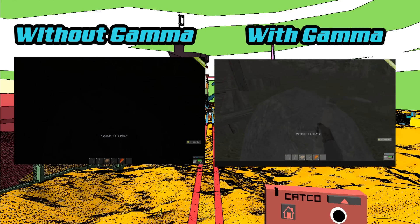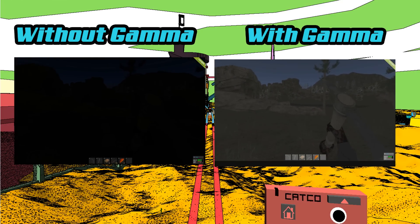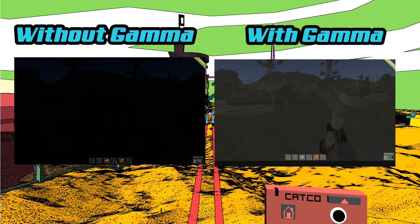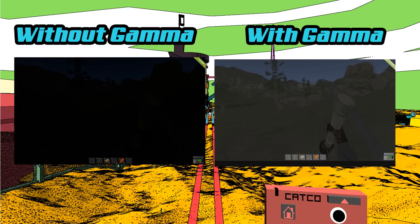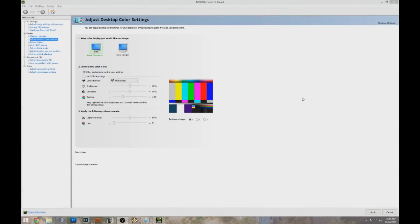We're going to look at the NVIDIA settings because that is the graphics card that I use. I'm not too familiar with other graphics cards or software besides the basic control panel for NVIDIA, but I'm sure it's very similar — you basically just have to increase the gamma. So let's hop right into the settings.